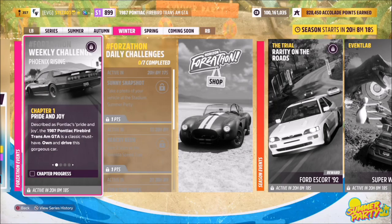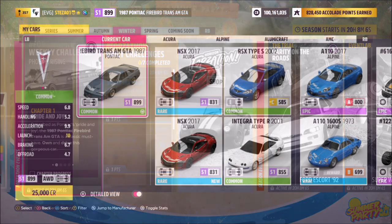Hello and welcome back to the channel. This week's Forzathon guide is called Phoenix Rising, which wants you to own and drive the 1987 Pontiac Firebird Trans Am GTA to complete all the challenges. So without further ado, let's get stuck in.